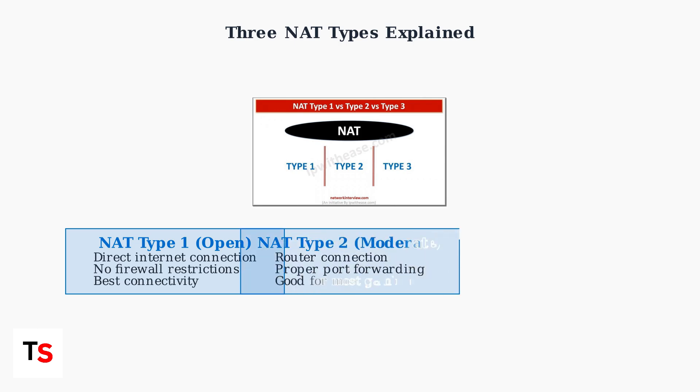NAT Type 2, or Moderate, is the most common setup. Your device connects through a router with proper port forwarding configured. This provides good connectivity and works well for most gaming scenarios, including PlayStation Portal.